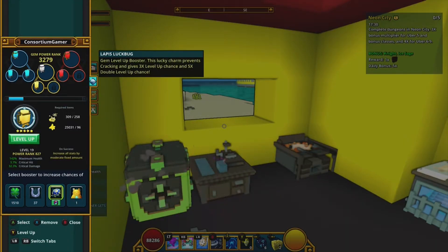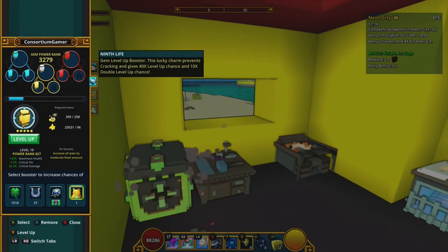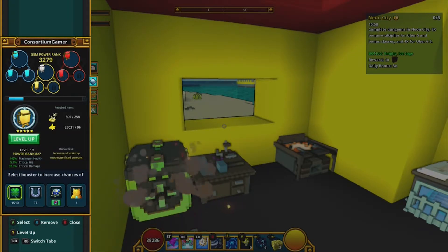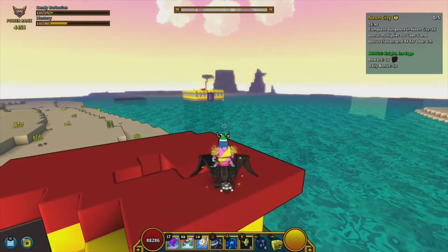If you level up a gem without a booster it can break, and then you have to repair it. The best booster gives you a chance to level up 40 or 80 times; the next gives a chance at 3 or 15 levels; another gives 1.5%, and the basic one just prevents cracking. To level up gems you use gem dust — right now it costs 309 or 258 dust per upgrade, which is expensive since breaking a gem only gives you a couple hundred dust.